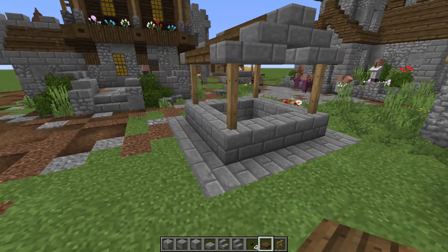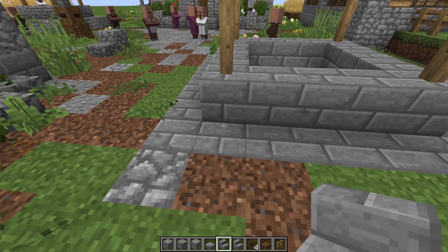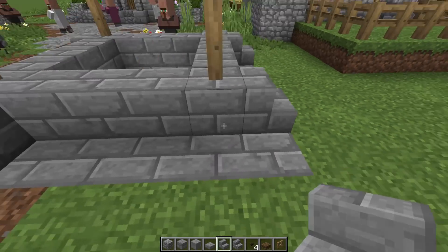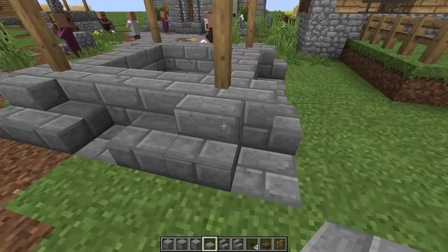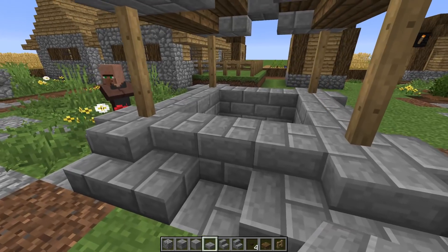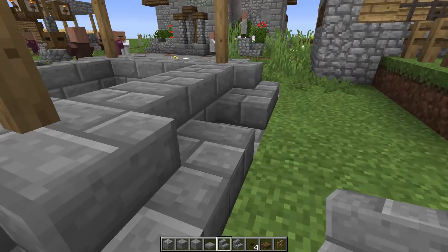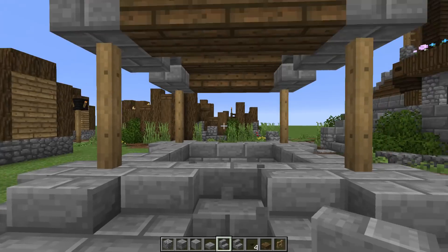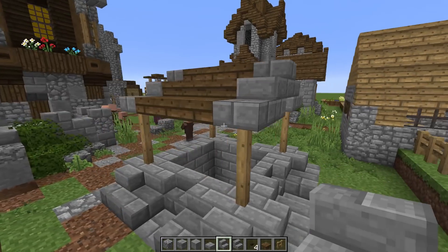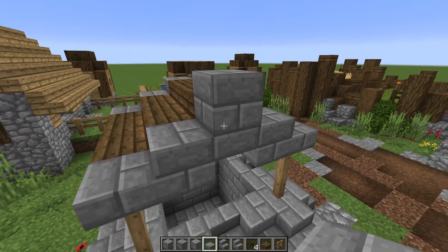Now I want to do a couple things to this — it's way too plain. First off I want to thicken this out a little bit. Let's grab our stair and put a stair right here on every corner of our regular stone brick — just like that, just like that, and just like that. Then I want to grab our slab and put them here on these middle bits. Right here in the middle I want to do a stair and face it inwards like this, so you have a little bit more of an angle to get into the water. And I want to grab a simple little slab right here on the tippy top.